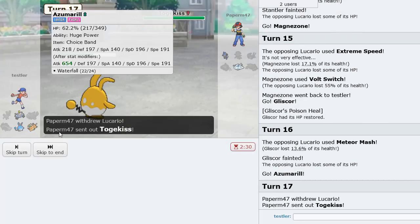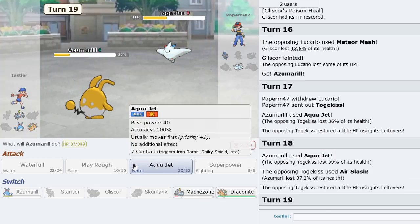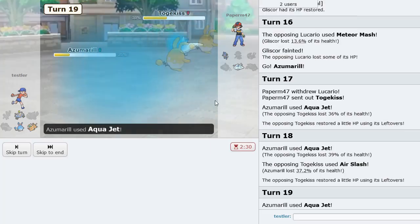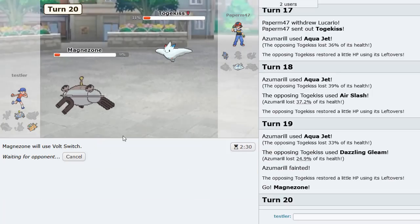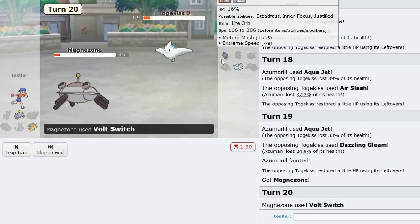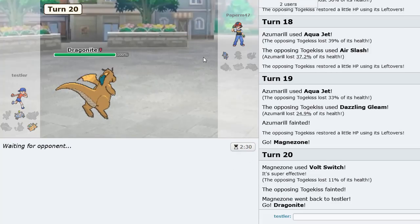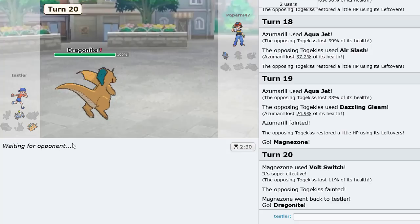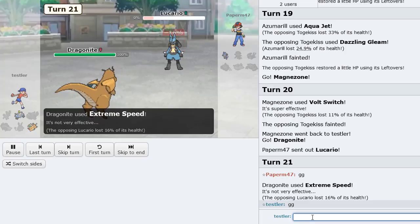If this Togekiss is Scarfed I think we have enough for it — but no, he's just Leftovers. Lucario should get knocked out by Dragonite's Extreme Speed. Aqua Jet a couple times — looks kind of like a roll, and yeah definitely a roll there. I feel like I faced this guy on the Sword and Shield ladder. Let's go Magnezone, Volt Switch out, into Dragonite. Extreme Speed knocks it out, or otherwise the Life Orb will. Good game nonetheless — Stantler putting in the work.